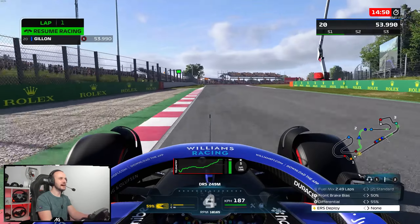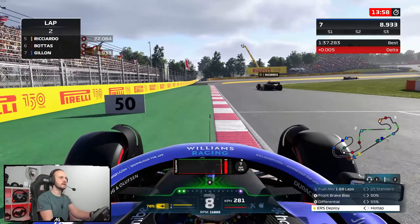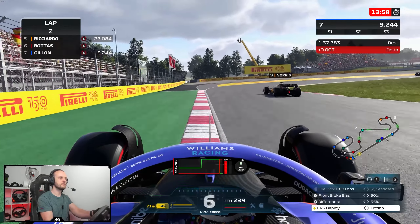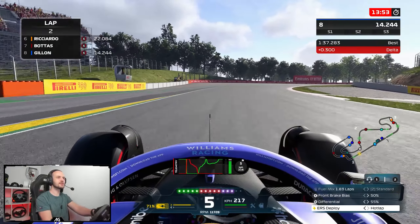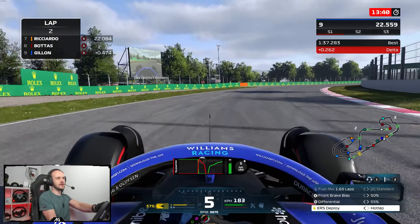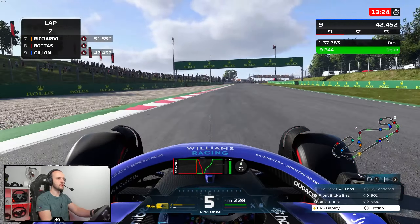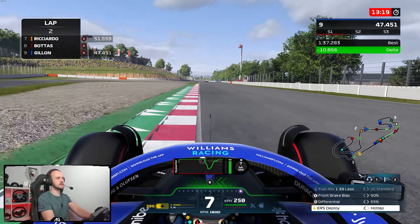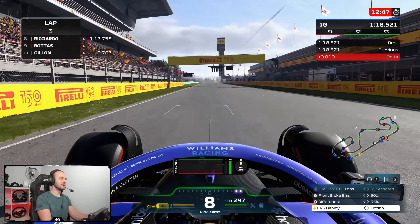You guys are getting all the bingo cards today. AI, get in the bin. I'm going to flashback one more time and see if I can get around him — I lost three tenths. This is not the first run I needed. Better through there — it's a wobbly corner, and I have to be quite aggressive with my setup to get anything out of this Williams car, otherwise I'm just going to be at the back. Haven't got tyres for any more runs, so I may as well complete the lap. 1:19.5 — back of the pack. Not surprising.